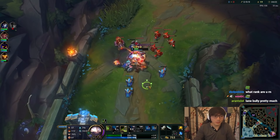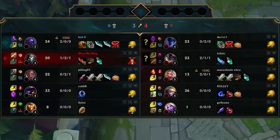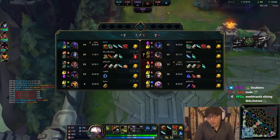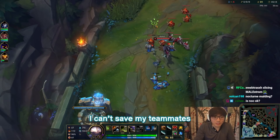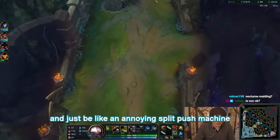I don't know what he's doing. My mid and jungler are getting wrecked. So let's think — what's the best course of action? I'm pretty sure I just want to be a split pusher. Every time Nocturne ults somewhere else I can't save my teammates, but I can take two towers. Let's just build to win 1v1 and be an annoying split push machine.